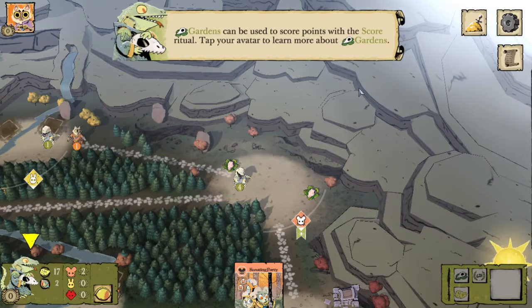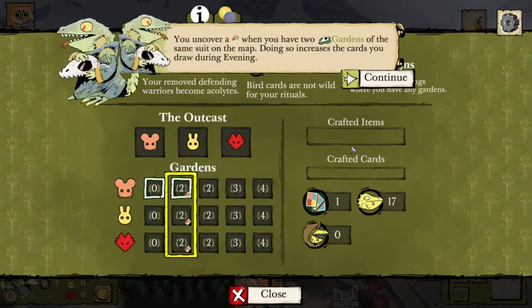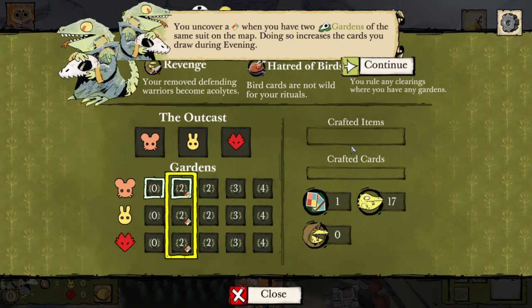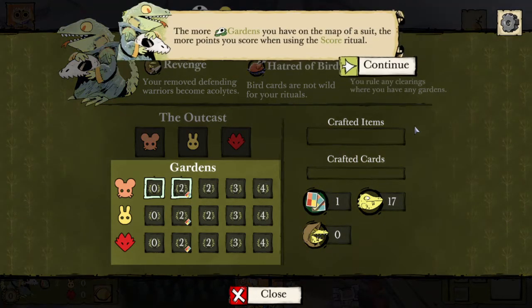The gardens can be used to score points with the score ritual. We uncover a draw bonus when we have two gardens of the same suit on the map, which will increase the cards we draw during evening. As the Lizard Cult, you generally don't want to establish more than two gardens of any suit — otherwise it's too difficult to defend them all. Ideally you want two gardens of two different suits, not all three.